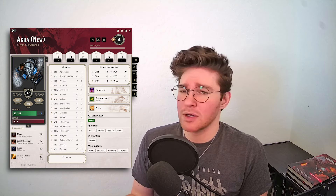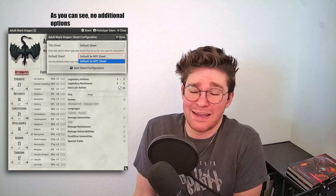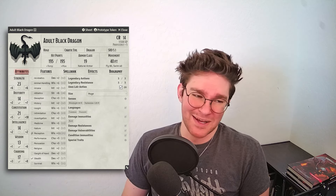My second gripe — more of a Game Master-sided one — is that the character sheet gets this amazing glow-up, but the Monster and NPC sheets, which GMs primarily look at, have had zero changes at all. I can't help but feel left out as a Game Master. I think it would be cool if there were new colors or a theme for what kind of monster it was. I understand that would take a lot of work, but I just wish there was a little bit more of an update to it.